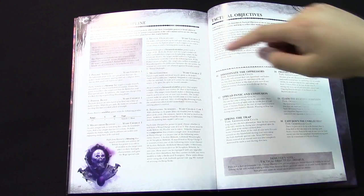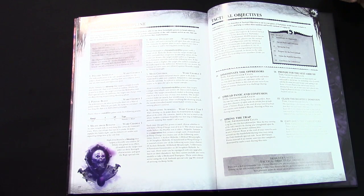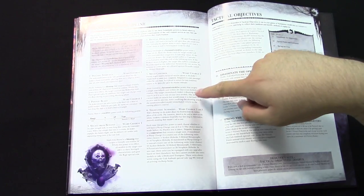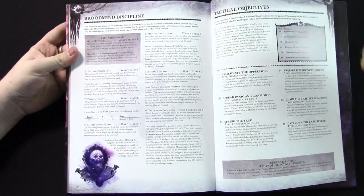Here are the psychic powers — Brood Mind and tactical objectives. We don't really need to get into this too much. Mass Hypnosis, I think, is the big one — it's their primaris power. You can basically shut a unit down: their weapon skill, ballistic skill, initiative, and attacks are all reduced by one to a minimum of one. It's only one warp charge. The other big one is Mind Control — you can actually make an enemy model shoot for you.